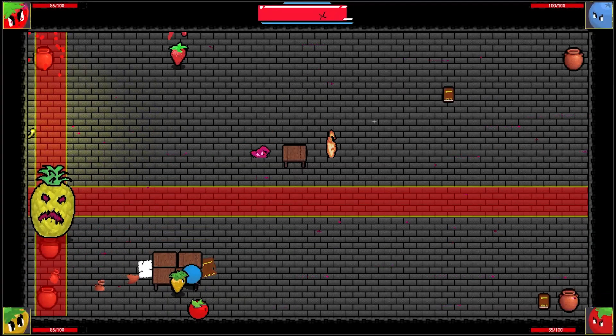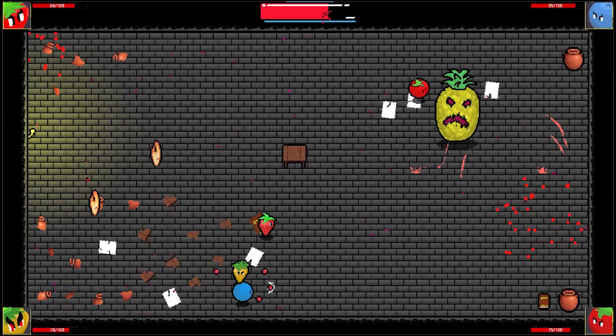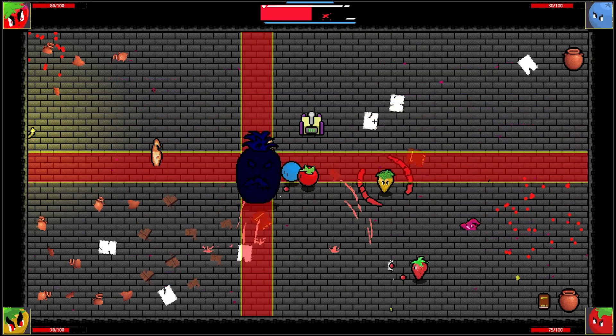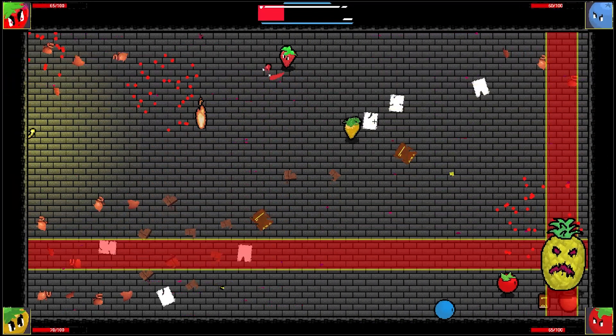Brawberry is a co-op roguelike dungeon crawler, where every encounter is a completely unique boss fight. Unlock powerful upgrades with your friends as you battle through the fruitscape. Wishlist on Steam today, link in the description. Back to the video.